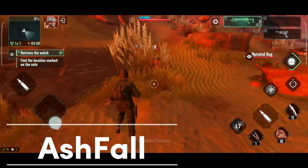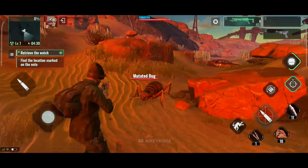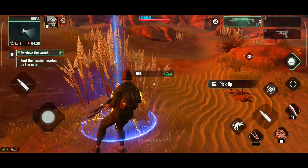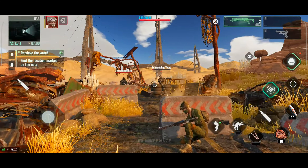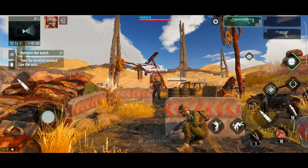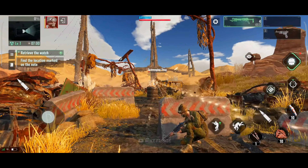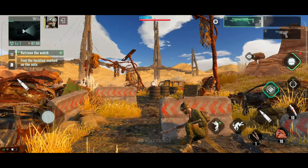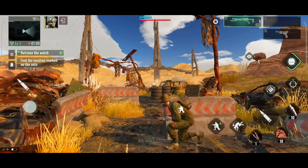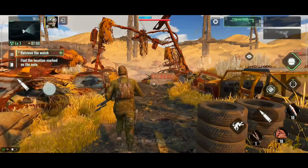Ashfall is an open-world role-playing shooting game in a post-apocalyptic setting. After the apocalypse of nuclear collapse, there is nothing left on Earth but the remaining rubble, and only a very few survivors remain. You are one of those few, tasked with leaving the vault in search of a legendary key called the Core of Creation. This key will help save the world and bring everything back to the way it was. The game is suitable for players who love role-playing shooting games.